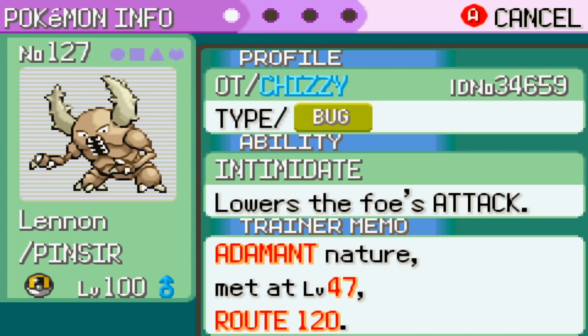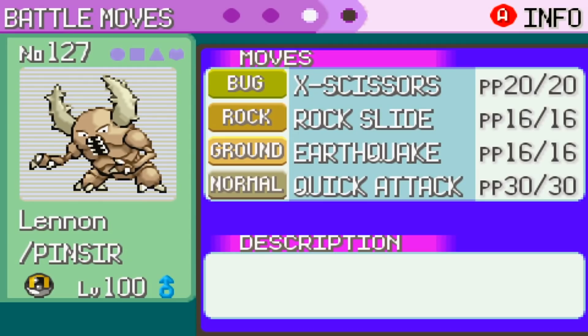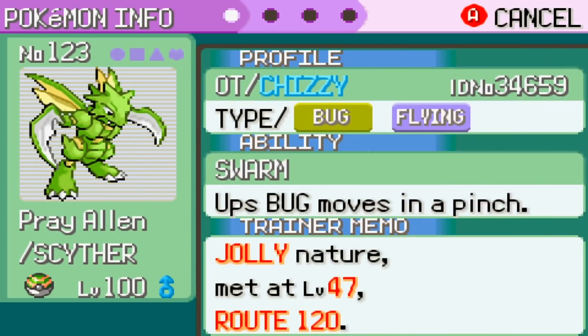Speed is a major problem for the bug type, so when in doubt I'm gonna need to throw a Quick Claw on as many things as I can, since I only have one Pokemon above 85 speed against an Elite 4 that's got half of its Pokemon above 100 speed. I really don't know how I'm gonna win this. Pinsir has no Megahorn so we're stuck with the inferior X-Scissor, but it does have priority Quick Attack over Heracross. Rock Slide and Earthquake round out some pretty good coverage for Flying or Steel types that X-Scissor cannot hit. That one Pokemon with a decent speed stat on my team is Scyther with its base 105 speed. I'm running Jolly to maximize that as much as possible.